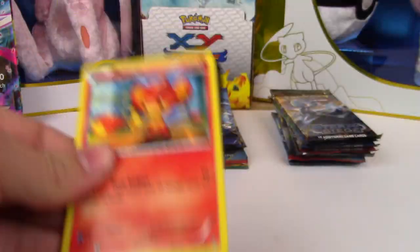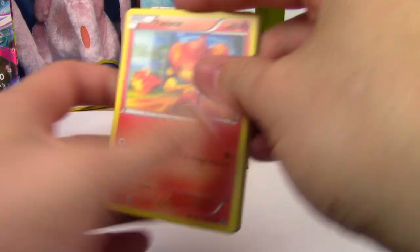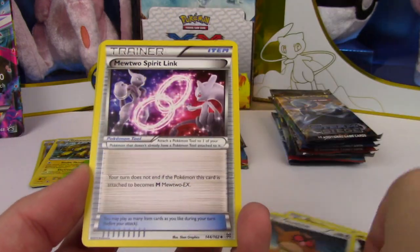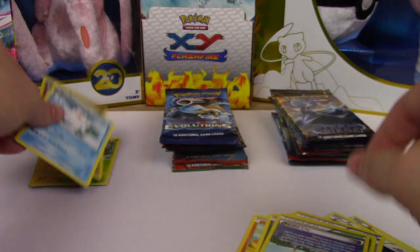Breakthrough. I would love some Mewtwo's or some Xerneas. Axew, Pikachu, Hoot Hoot, Mewtwo Spirit Link, Parallel City, Sandslash Reverse, and an Abomasnow.